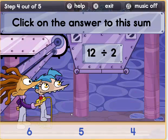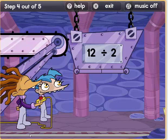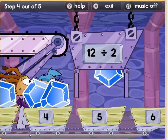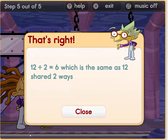We have twelve diamonds altogether and we only have two carts. So how many diamonds will go in each cart? Will it be four diamonds, five diamonds, or six diamonds? Six. There we go. Six diamonds in each cart, which means we have twelve diamonds.